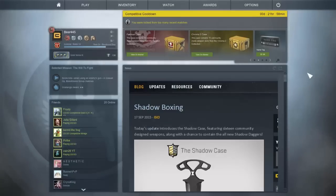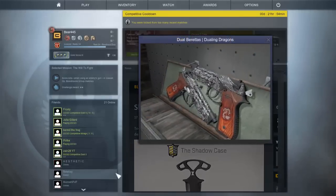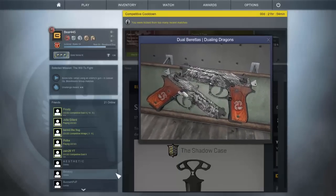So the new case is called the Shadow Case. I like some of the skins it has a lot. The first skin in the case is the Dual Berettas Jewel Dragons. I'm not a big fan of this skin but I think that it looks pretty decent for a blue.